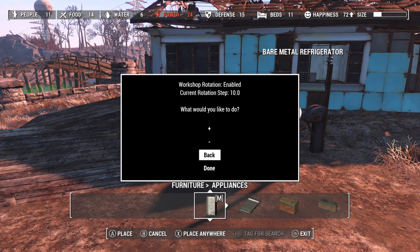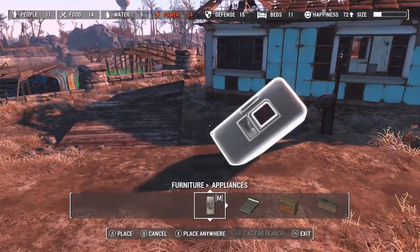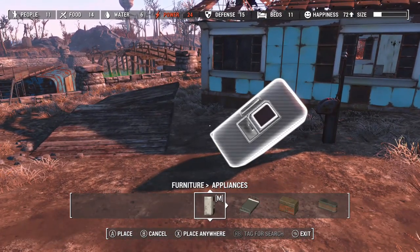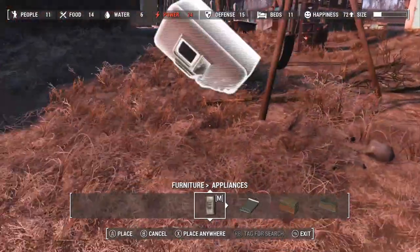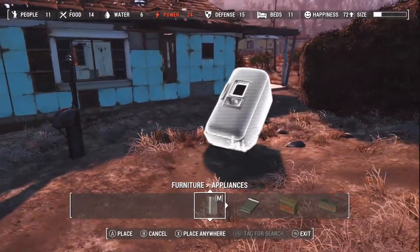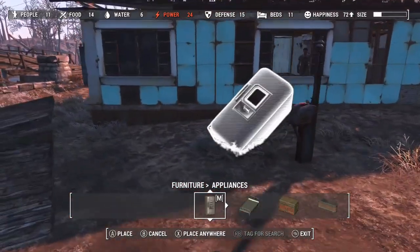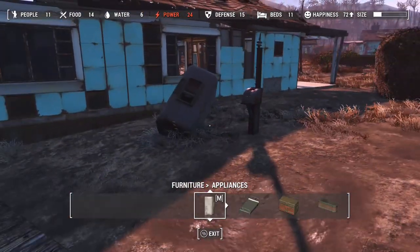One thing to be wary of is when you turn yourself around, the axis gets messed up and objects will rotate very oddly. This is because we've adjusted both the X and Y on it. There's not really much we can do about that, but this will allow you to place stuff down however you want.